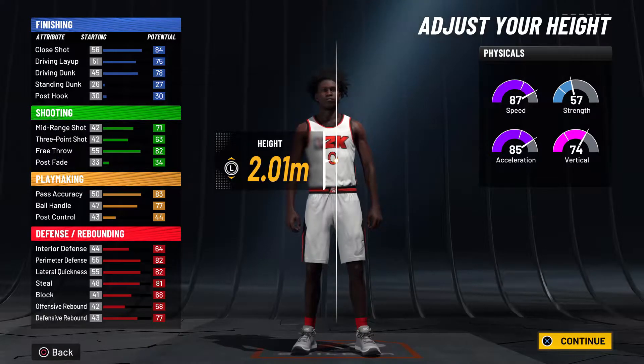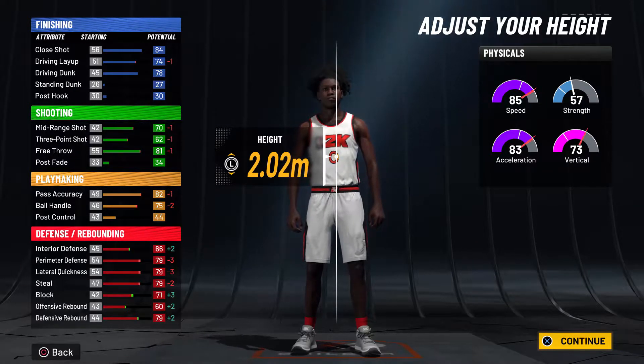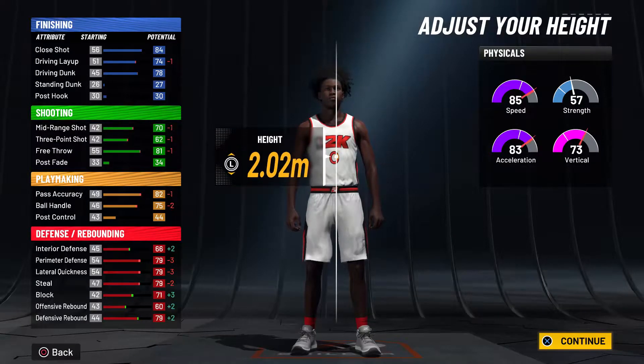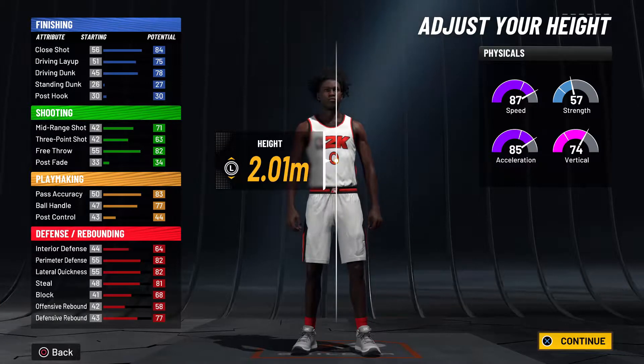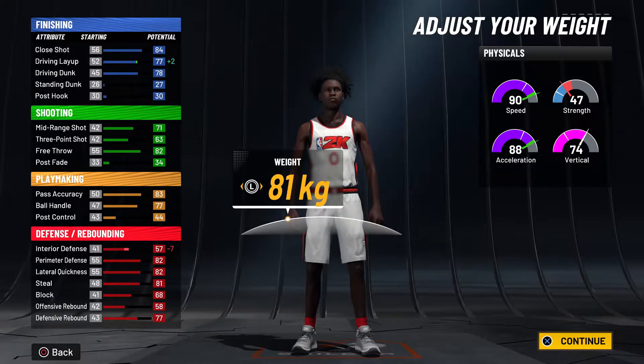Now height — this is the important thing right here. 2.01 meters is 6 foot 7, this is about six seven and a half, and this is six eight. As you're looking at your stats, choose what you want. I chose 2.01; I like the 2.02 as well — I'll show you both of them really quickly.